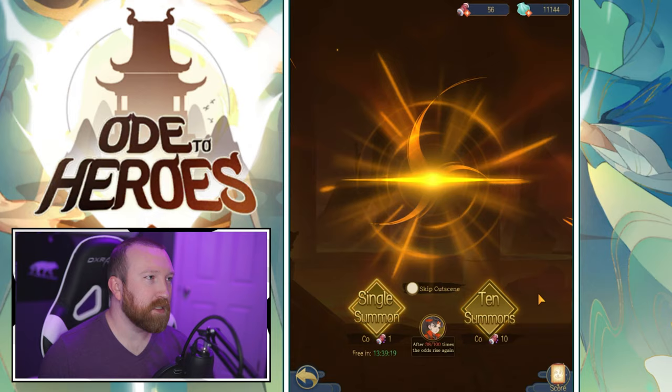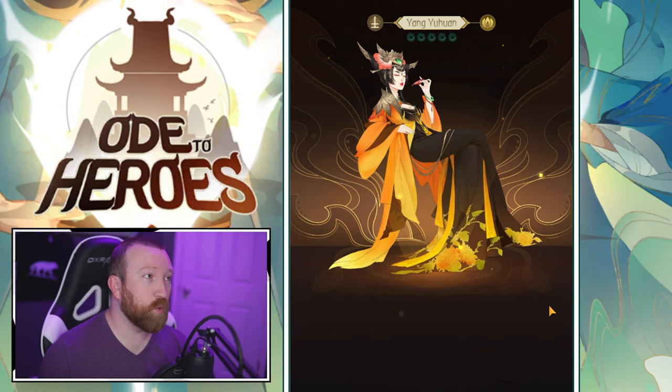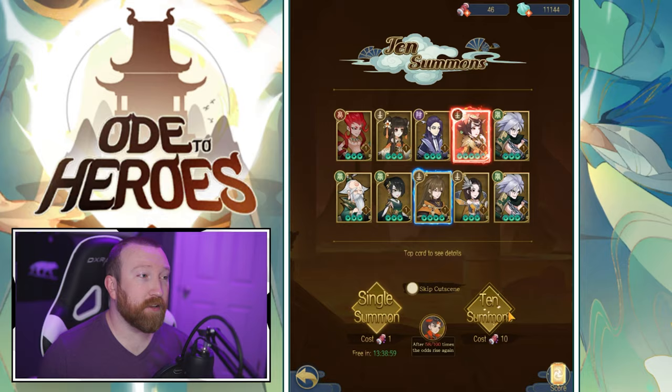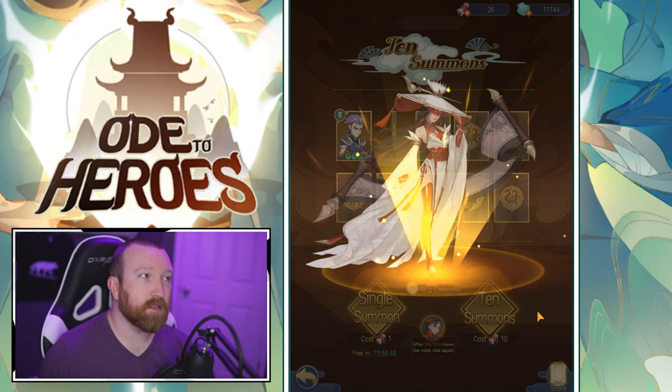One really cool thing about this game is — you know how hard it is to build light and dark heroes in Idle Heroes? Well Yin and Yang heroes are a lot easier to build in this game. Another new hero — Earth! Because you can just use any old six-stars, it doesn't matter. We already actually had her — but you don't need Yin and Yang six-stars specifically; you can use six-stars from any faction, which is a really cool feature.